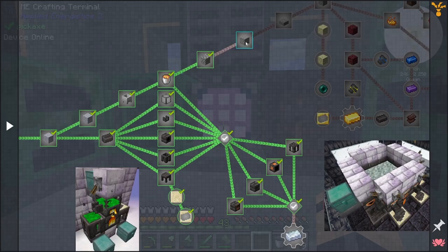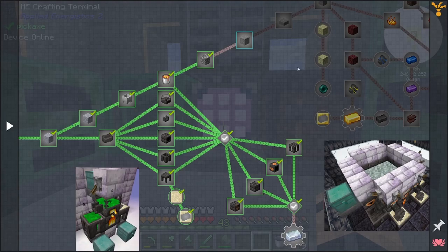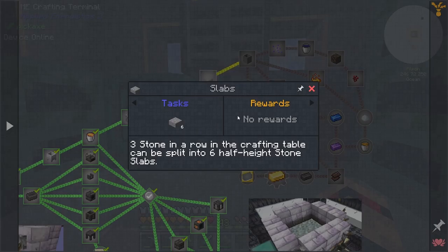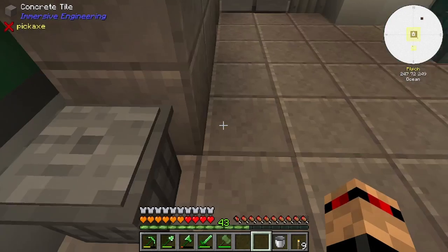Right, where to go next? Let's have a look at the quests again. Now it wants us to make nine smooth stone for some reason. There's a chapter in section four called the Slaughterhouse, which has a subsection for tools you might find useful in making a decent start on a mob farm. It wants us to make slabs.